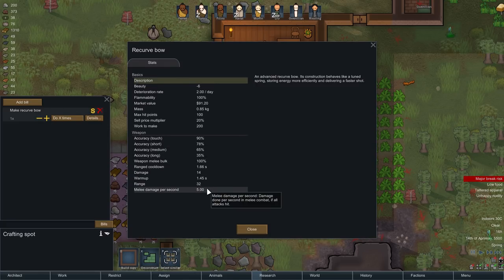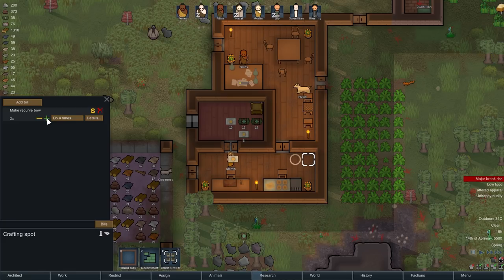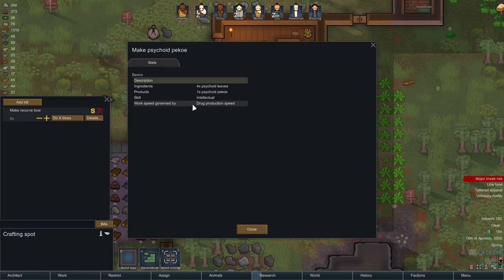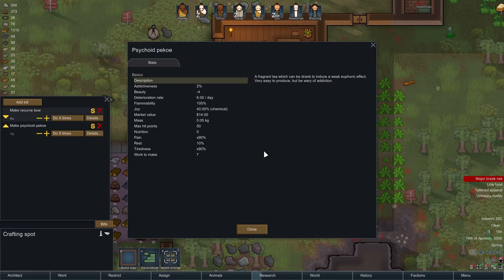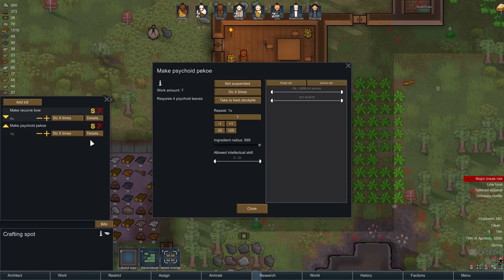Let's have a look — melee damage per second in five-range: 32 damage, 14 wind-up, fairly normal. An advanced recurve bow — its construction behaves like a tuned spring, storing energy more efficiently and delivering a faster shot. I'd like a couple of these, maybe even four. Next up — tribal wear, a war veil, tribal hairdress. And psychoid pokoi — a drug with production speed tied to intellectual skill. It can be drunk to induce a weak euphoric effect. How addictive? Only two percent — tea addiction is not really an addiction, it's just a way of life. We will set up an area for psychoid production.